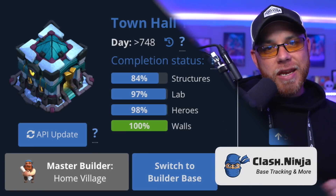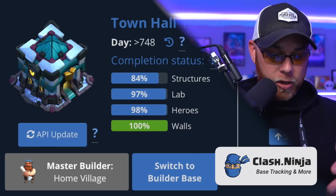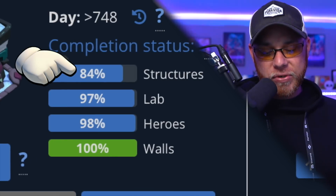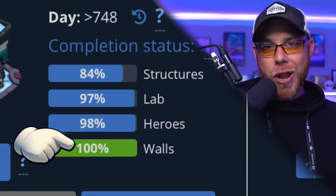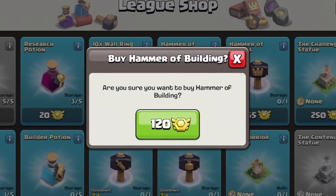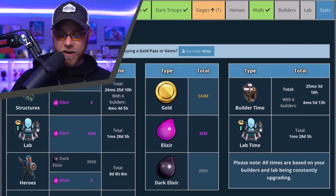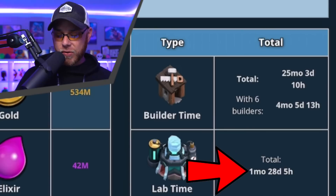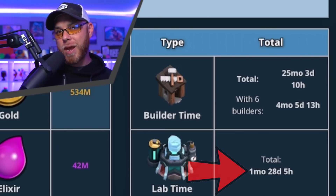Jumping over to the Clash Ninja website, it is time for our monthly update on how much time is left at Town Hall 13 until we go to Town Hall 14. When we look at this completion status, you will see a drastically large increase on our structures at 84%, 97% in the laboratory, 98% on the heroes, and our walls are 100%. That's insane — that's really good. With six builders, this is saying four months, five days, and 13 hours remaining. The laboratory is one month, 28 days, and five hours. So I was a little off — maybe another two months in the laboratory. However, this number is slightly inaccurate because now we're using hammers of building to finish the highest level on those defenses.